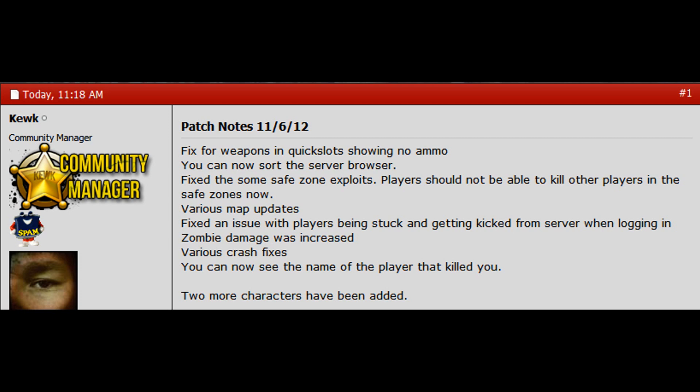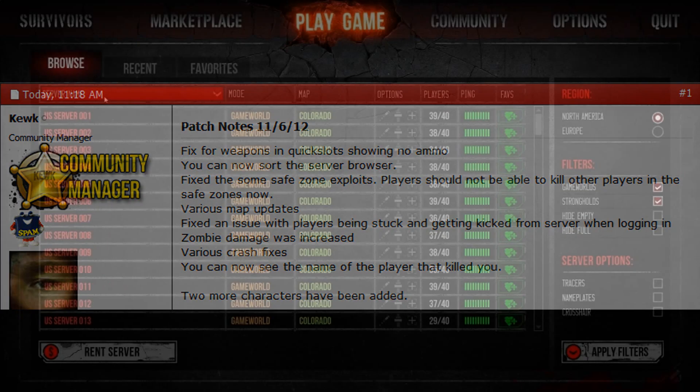When you die you are now able to see the name of the person who killed you, and two new characters have been added. Today we will be taking a look at the server browser and how it can be sorted, and the two new characters that have been added.